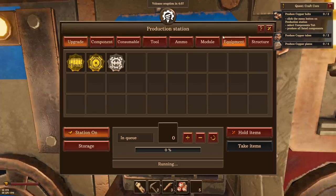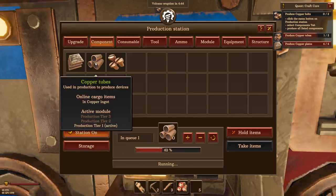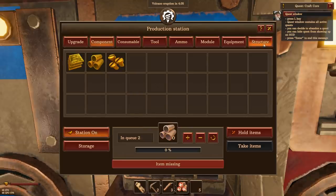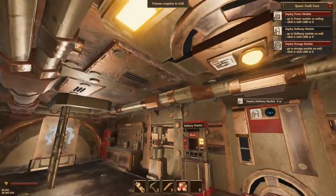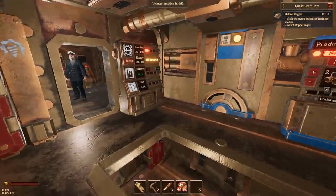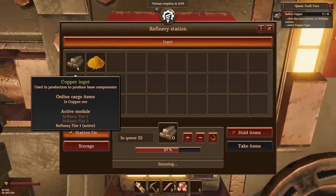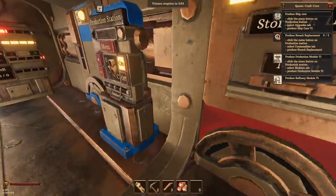I'm going to make more of these components and queue up some tubes and bolts. Am I out of copper already? Let's go to the refinery station - we've got the copper ore but we don't have the copper bars yet. We need to go over and smelt those at the refinery station. We can make some copper ingots - shift-click to make them all. And there we go. Now we can make some ship cores, a breach replacement, a production module, and a refinery module. I'm going to go to the upgrades tab and make a ship core.